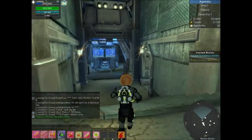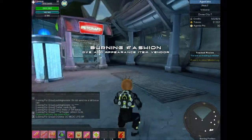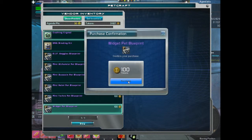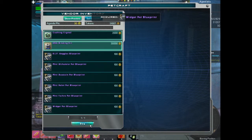I thought I'd film this because it's kind of a big thing money-wise in Global Agenda. I'll just be showing you I need some new gear, find the things for widget and I'm crafting. And I'm gonna buy the DNA binding kit.